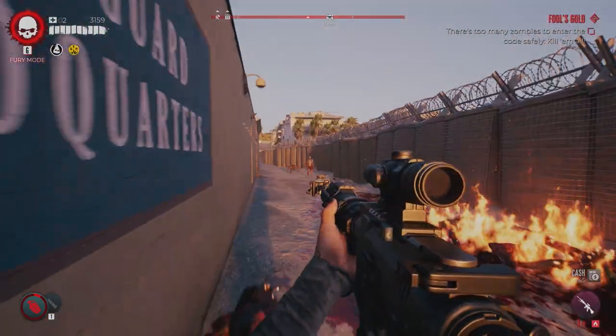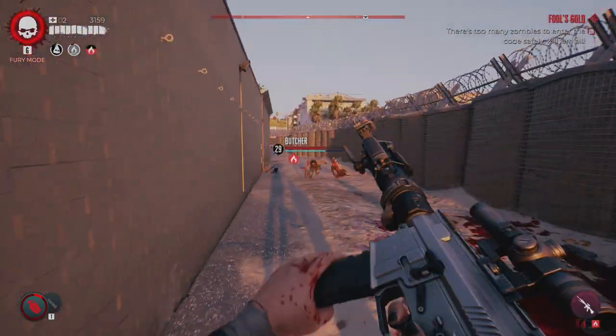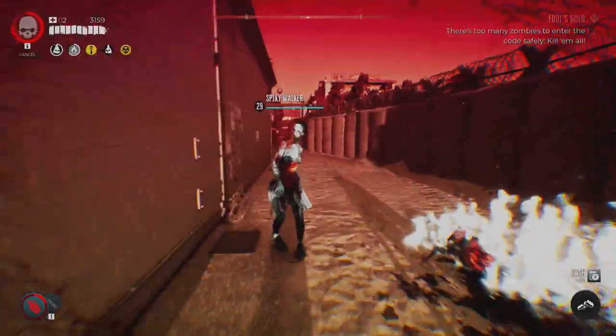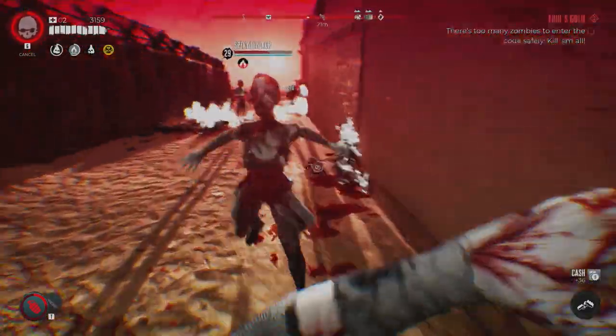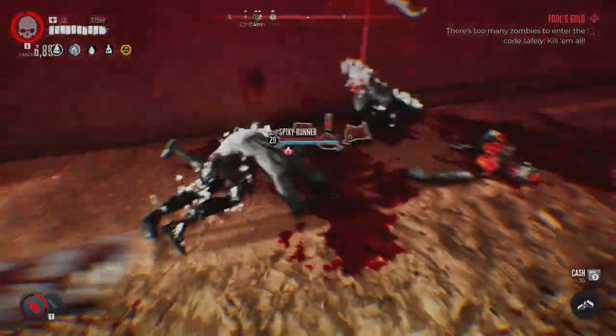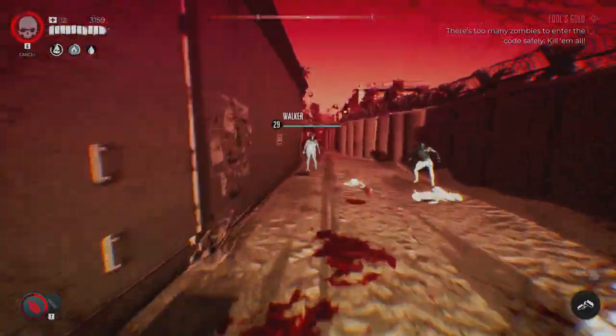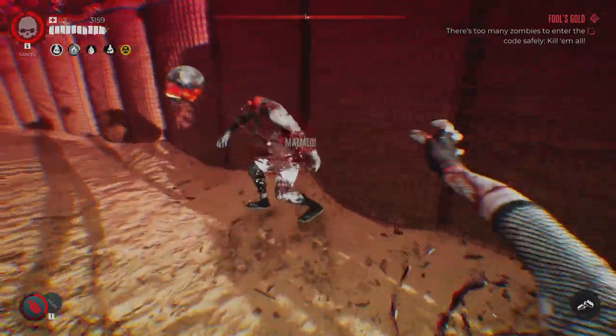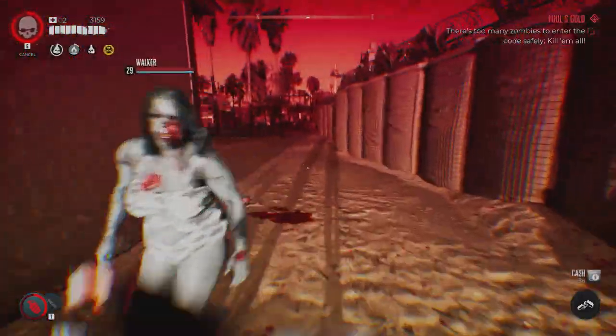On the outside of the lifeguard headquarters, you will find a safe right here at this location, and then you're just going to have to fight a couple of zombies to uncover the safe. It's a quick little mobbing — you should have no problem whatsoever. And then, congratulations, you have just obtained Xian Mei's fury weapon, the Blood Rage.